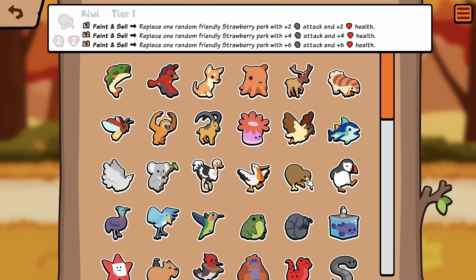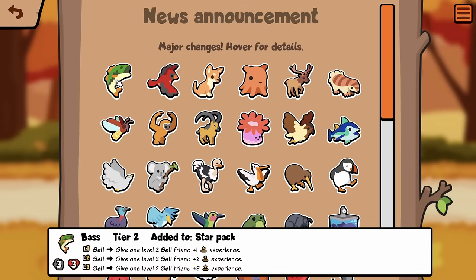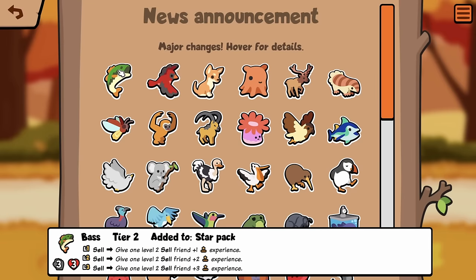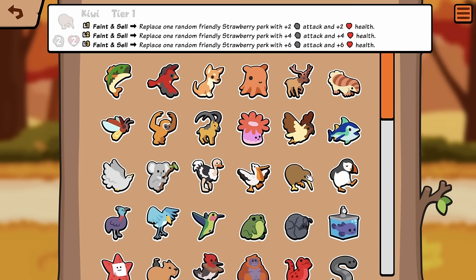Kiwi: Feint and Cell now, replace one random friendly Strawberry perk with plus 2, plus 2. Interesting. So I suppose you can use that with the Bass, try to get this to level 2. It might be kind of hard to get it to level 3 — you'd have to have a bunch of Bass. I guess it's doable, seems kind of odd.